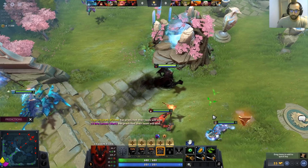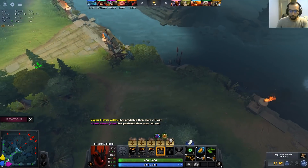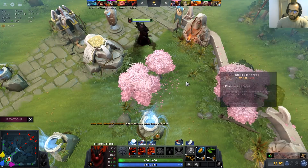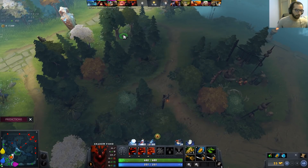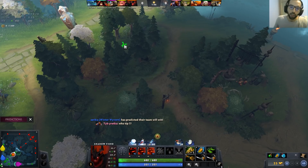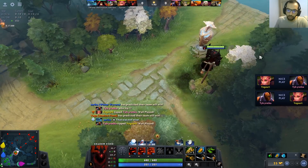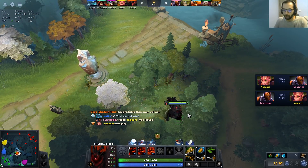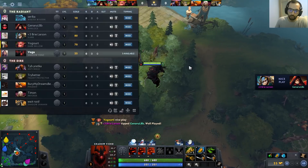Instead of going for a Fairfire, I'm going for a Mango. This will help me sustain more on lane and allow me to play more aggressive in the first couple waves. I'm going for the Raise build because with Raise you can destroy any melee hero at level 1, and if you play well enough, you can harass your enemy mid lane a lot.